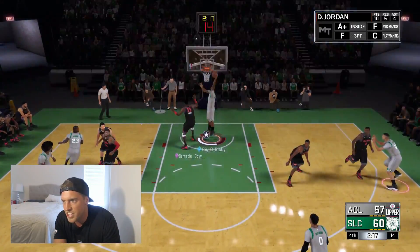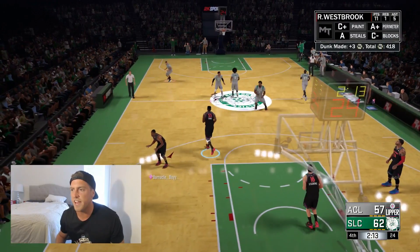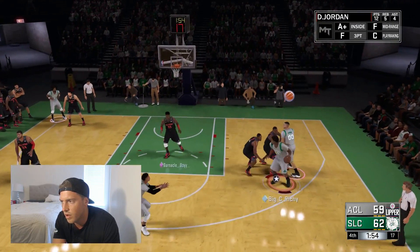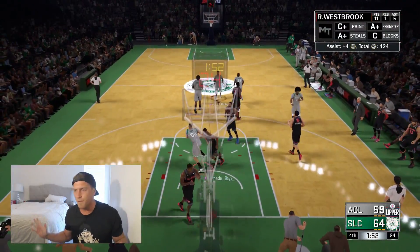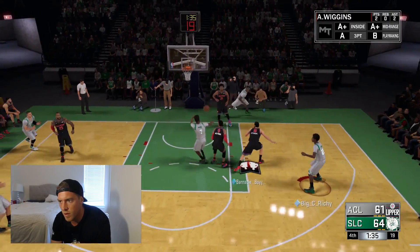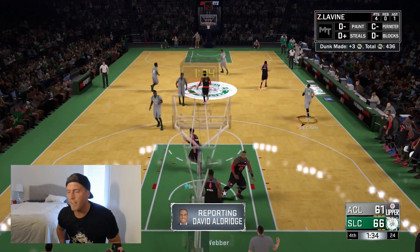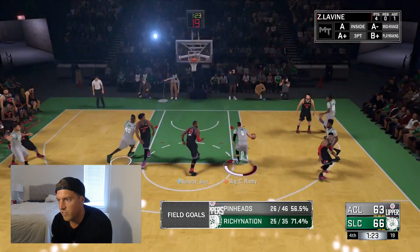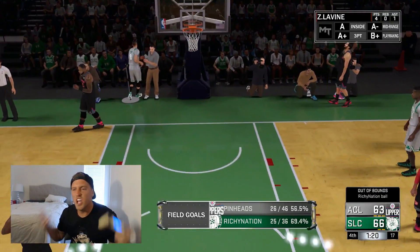Dr. J into DJ, throw it in — the dunk leader just keeps giving. Out to DJ — Aaron Gordon, find your way, there we go. Aaron Gordon coming alive, he's stepping it up. Bench can do it, man. Jalen Brown, there we go — you're a dunker. This team's finally waking up. Zach Levine, finally — are you ready? No, no. The one chance you get, you blew it.